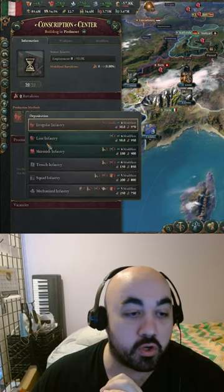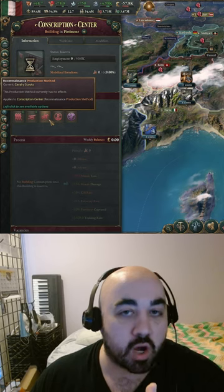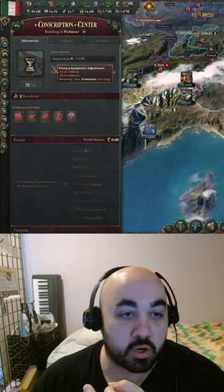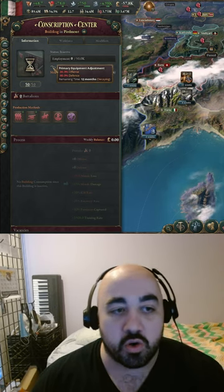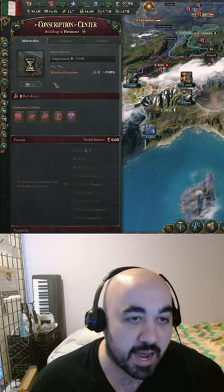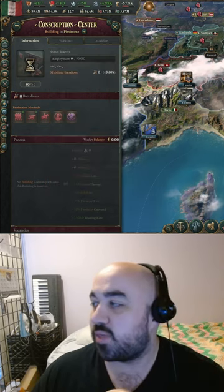So what you can do is float good PMs in one province that has maybe 10 or so conscripts available, so that you won't have to incur the primary equipment adjustment. And then when you get declared war on, you can pop down your edict, have a nice big conscription center, and be able to fight off the war. Hope that helps.